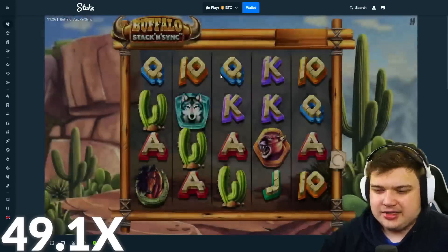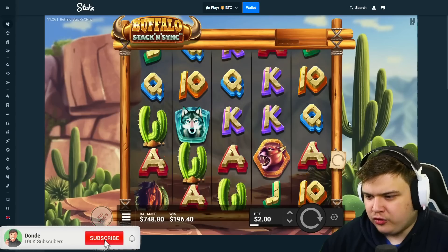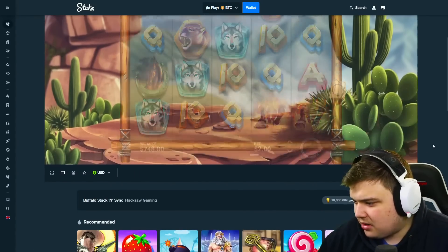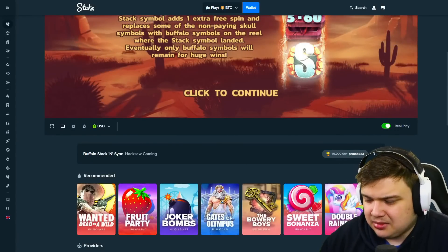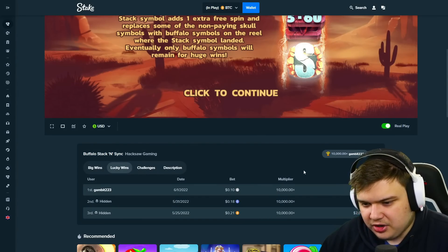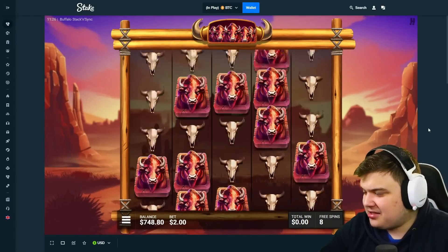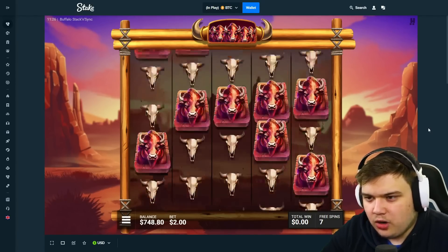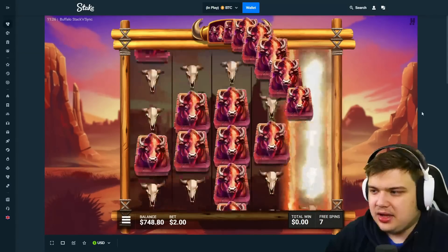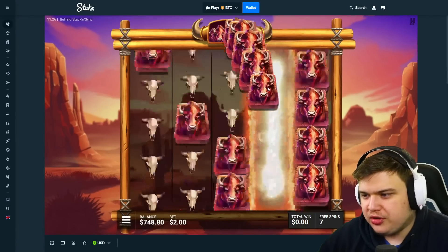I feel like the super is more fun, I think I've bought it once or twice before. $500 — going pretty big on a super since it's a Hacksaw slot. I wonder what the big wins are — 10,000x on Stake, so that must be the max win on this slot. Hopefully we can get a 10,000x too. I reckon those S's are the good symbol — they juice up the reel a little bit.